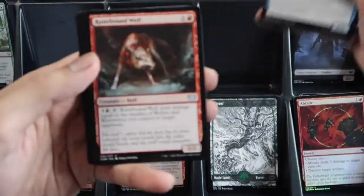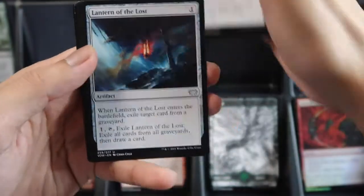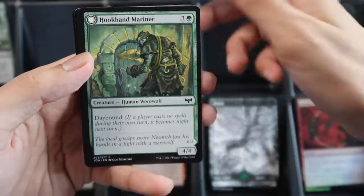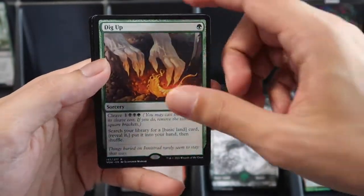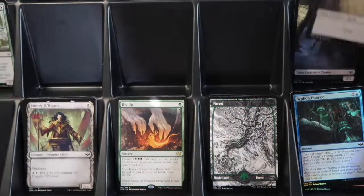Two, three, four — showcase and Dig Up rare, foil Symposium Essence, and then a spirit token.